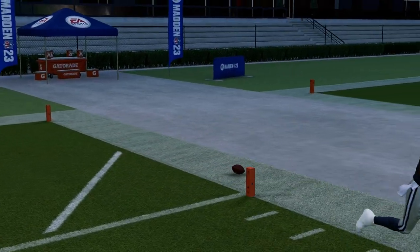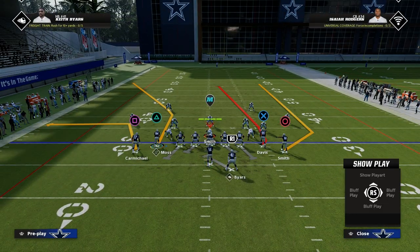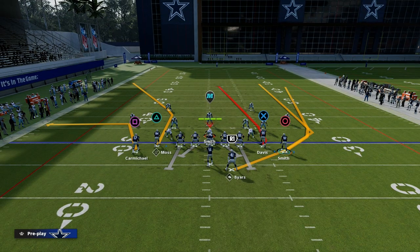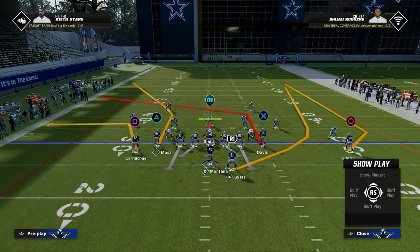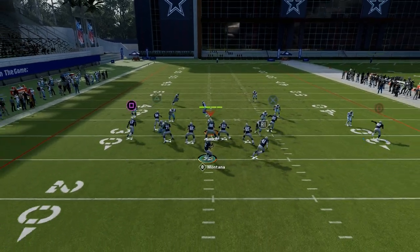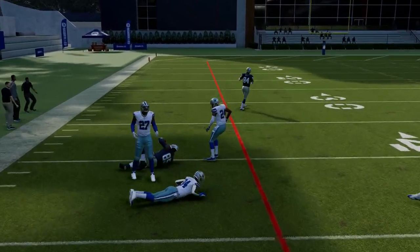If we wanted to attack the right side of the field, there are a lot of different ways to go about it. Typically I would recommend attacking the short side, but one of the other things we can do with this specific setup is motion out Jimmy Smith, put the tight end on a post, and then have the backside slant. It's kind of creating a similar concept to the play Slot Post, and now we've got the running back coming into the seam wheel perspective. So there are a lot of different variations to this.